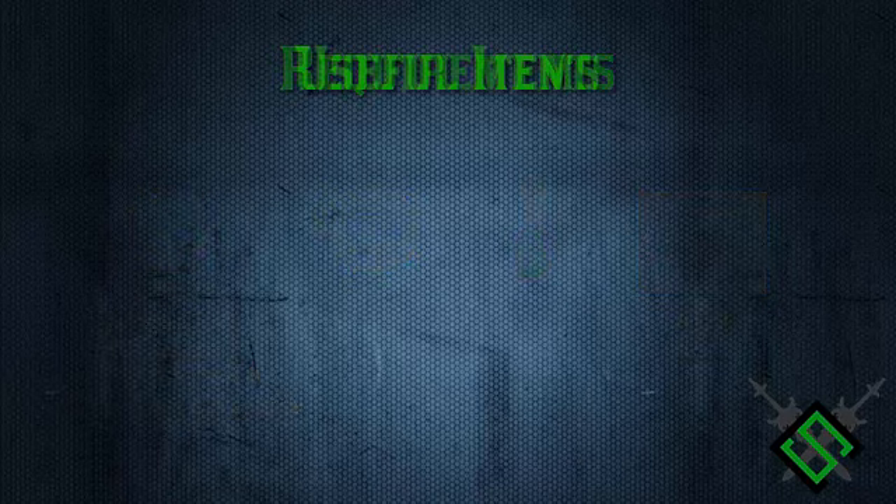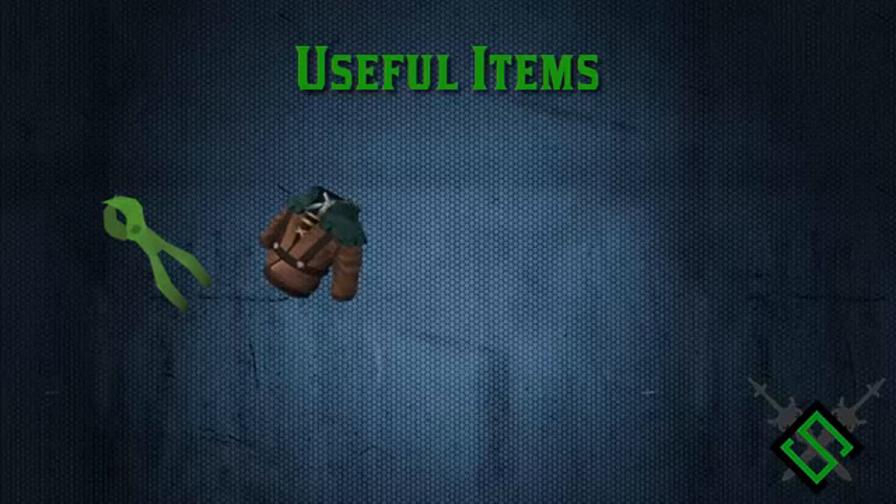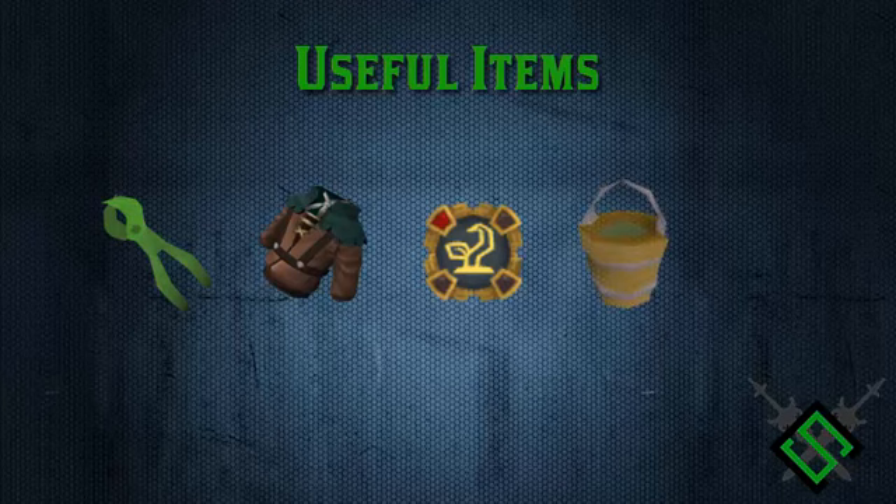Some useful items you're going to want when doing a herb run include the magic secateurs from Fairytale Part 1 — they increase your herb yield by 10%. You can use the farmer's outfit for 1% bonus XP per piece, or 6% with the full set. The green fingers aura increases your yield and stops herbs from getting diseased while active. It's recommended to use super compost over regular compost as it reduces disease chance and increases yield. Juju farming potions are also highly recommended as they have a one-third chance of harvesting an extra herb.